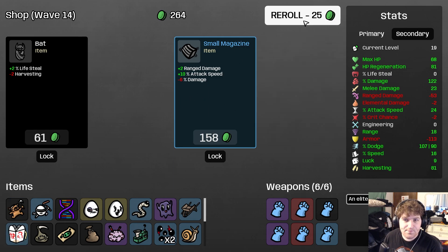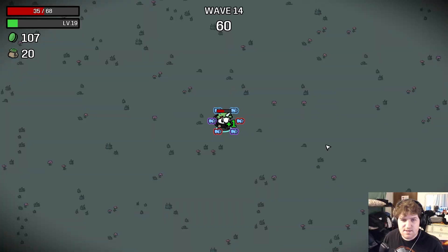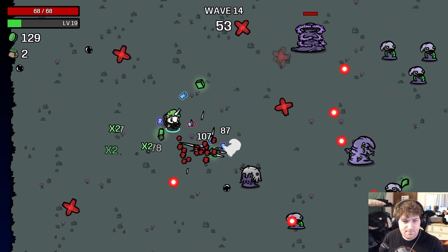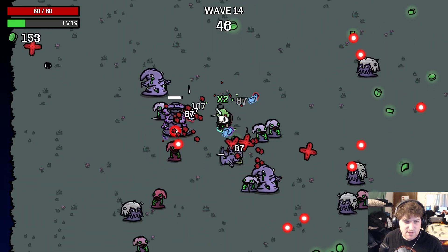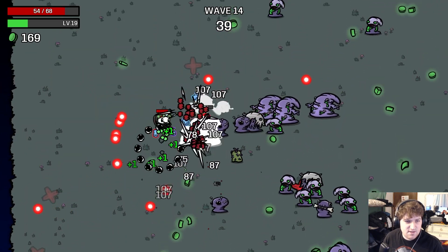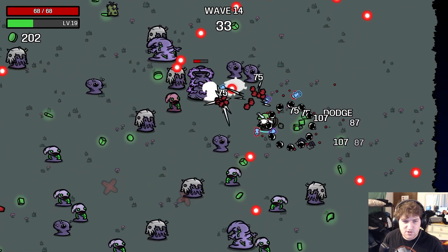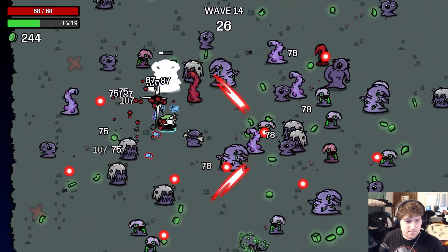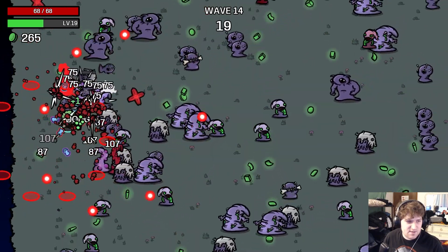Gummy Berserker too, another Polter Limb, and a tree. We'll just save I think — we'll be all right here. This is my least favorite wave: wave 14. We could very easily die here. We have no range, no AoE, and not much damage. All we really have is a ton of healing and a ton of dodge. There's going to be so many enemies attacking us here.